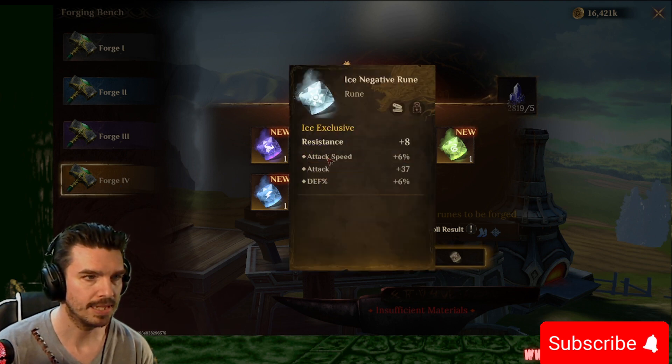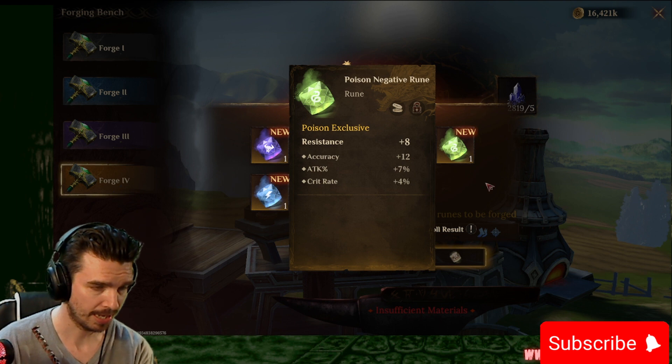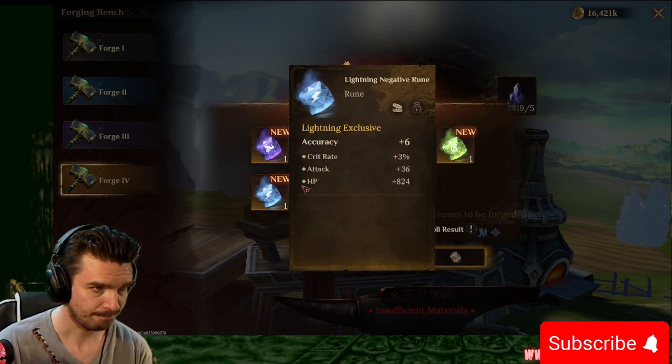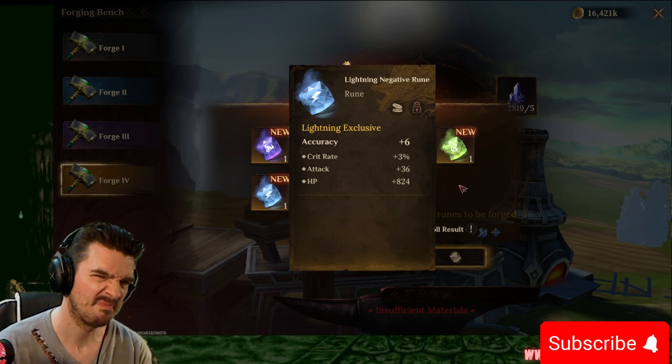We got resistance, attack, speed, flat attack, defense. Resistance, accuracy, attack, crit rate. Accuracy, crit rate, flat attack, and flat HP. That could be better.